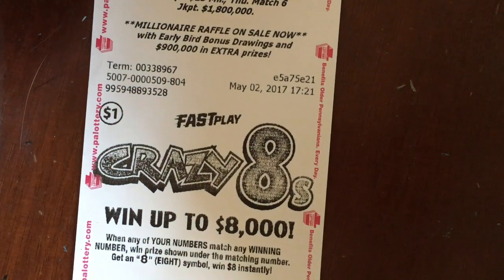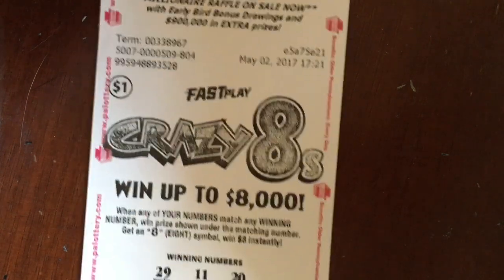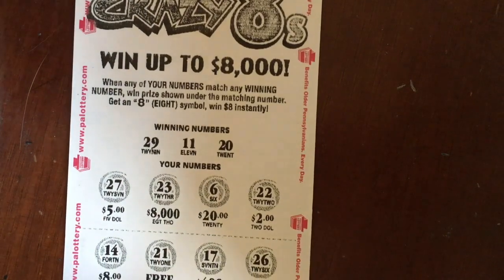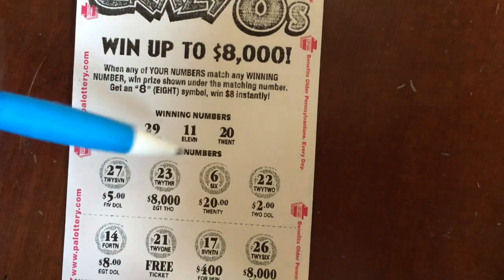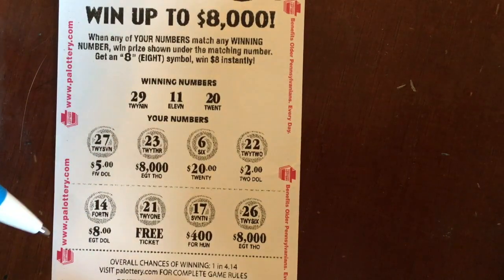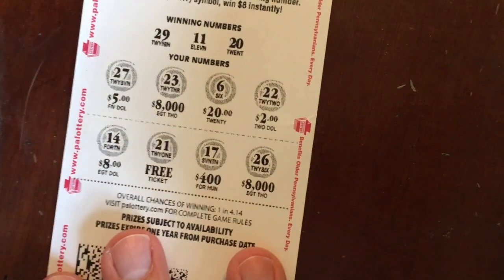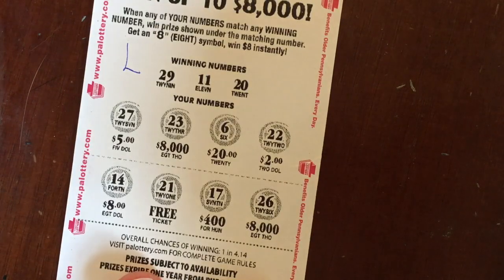The first game is Crazy Eight — when any of your numbers match the winning numbers, and if you get an eight symbol you win eight dollars instantly. Let's check these: 29, 11, or 20. I don't see a 29, I don't see an 11, nor do I see a 20, so this one looks like a loser. Let's mark that one loser. Crazy Eight — I dig it, that's a dollar game.